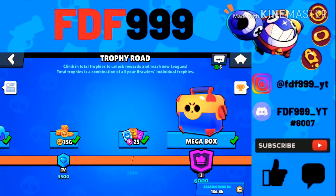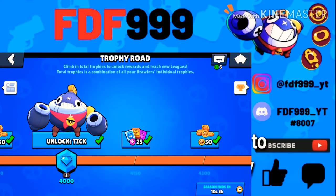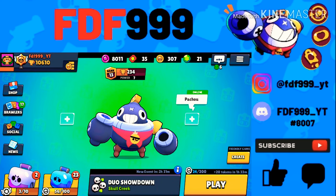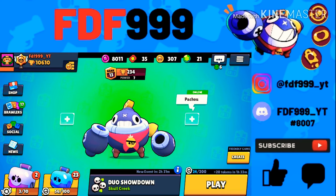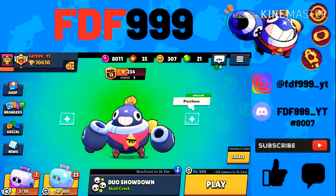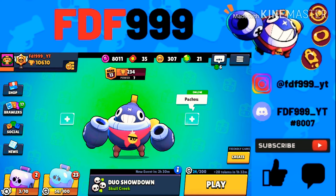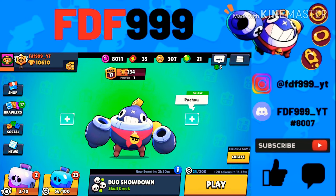To start off, you get Tick at 4,000 trophies instead of a mega box. His main attack launches three mines that detonate on contact with an enemy or after a short delay. His super launches his head that runs towards enemies and does splash damage, though it can be destroyed before it hits. His first star power is called Well Oiled — his regen starts two seconds earlier, so it kicks in one second after he stops taking damage. A second star power is coming later this summer.